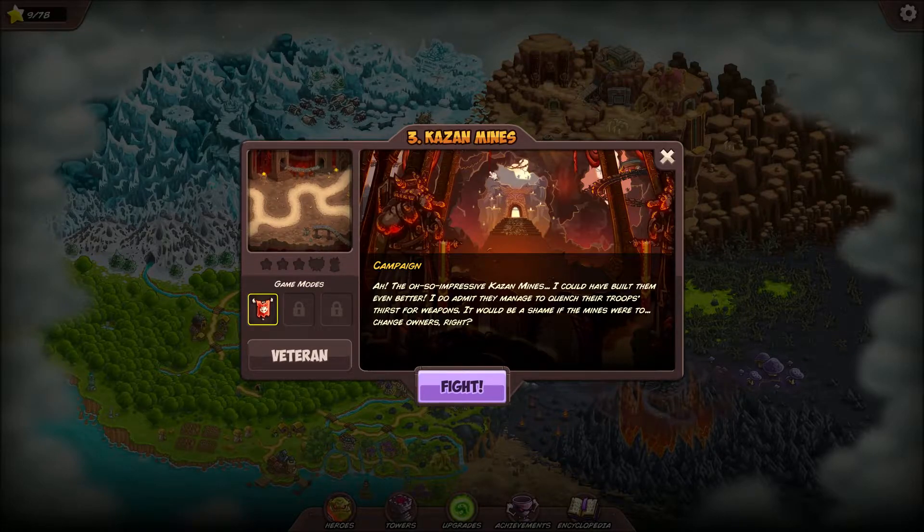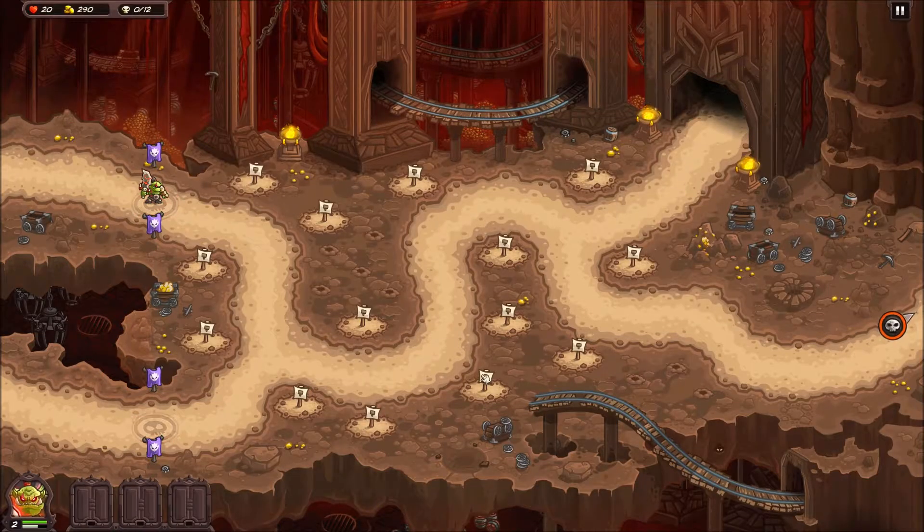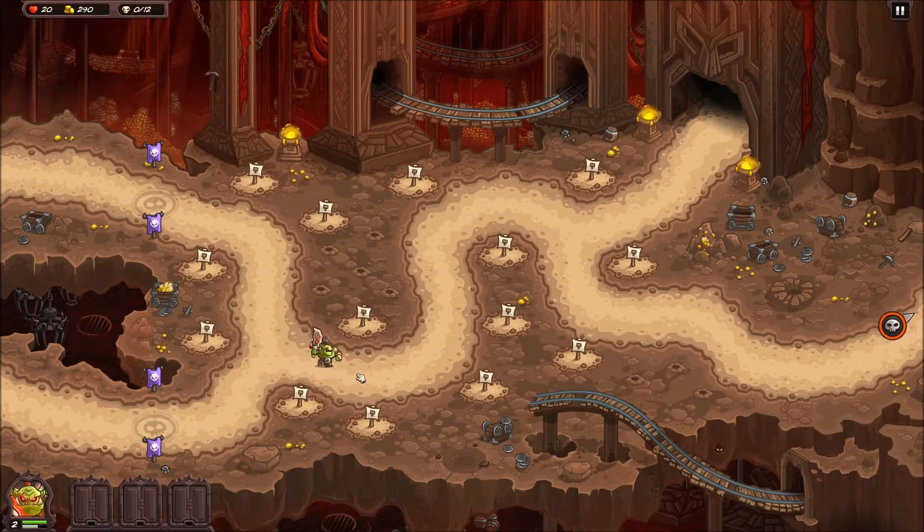Now we're doing level 3, Cosm Mines. What do we got here? It looks like we have two exits, probably two entrances. Matter of fact I know we have a third path because they'll come through here and then hop off here - you can see how they bypass all your towers until they land there or here. Then they walk into your path. Very annoying.